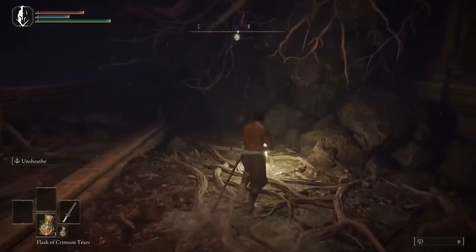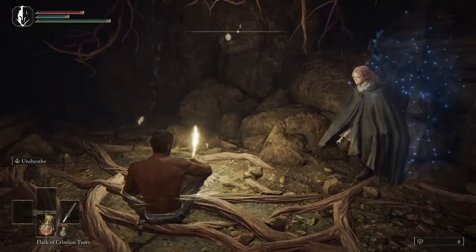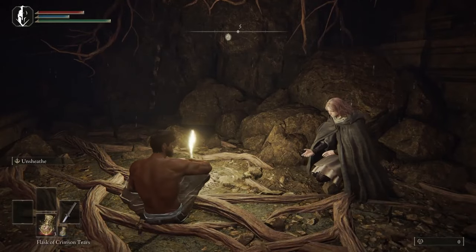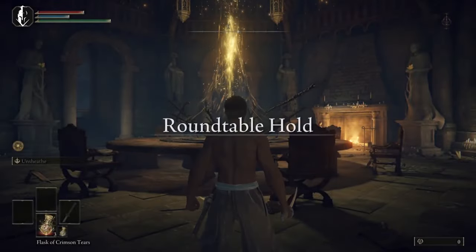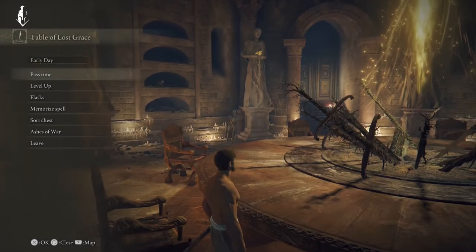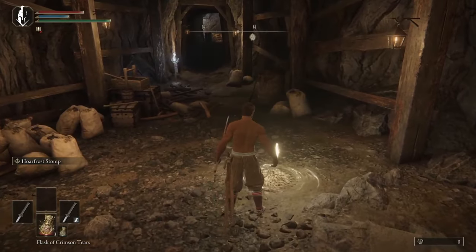Here we are at the grand lift and we're going to be given the opportunity to go to the round table now. If you get lost at any point don't stress — in the description I'll link the whole hour-15 run so you can go through and see the route I took. This is just a condensed version in case it's your second or third playthrough. Back at the round table, we're going to put on our Hordefrost Stomp ash of war, which is going to be a huge damage dealer for us early until we start upgrading our weapons.